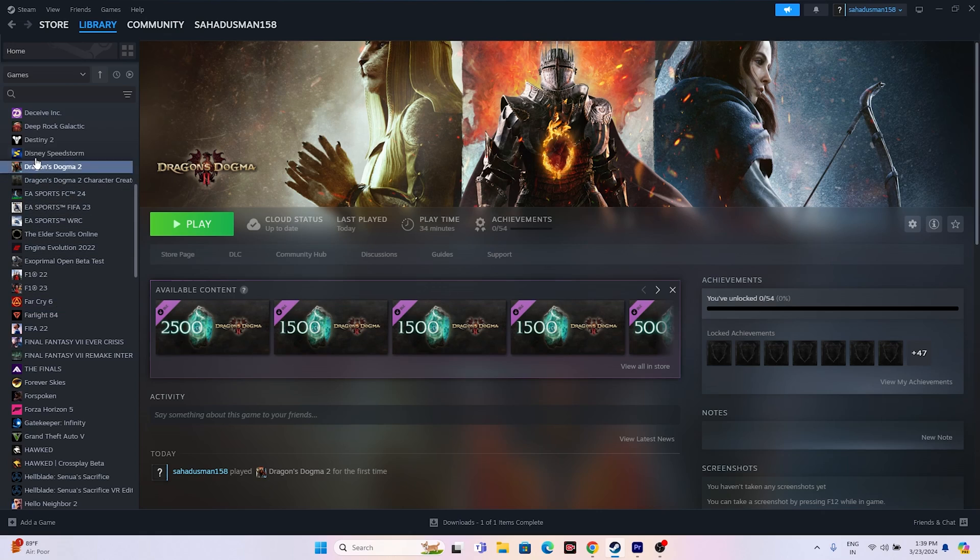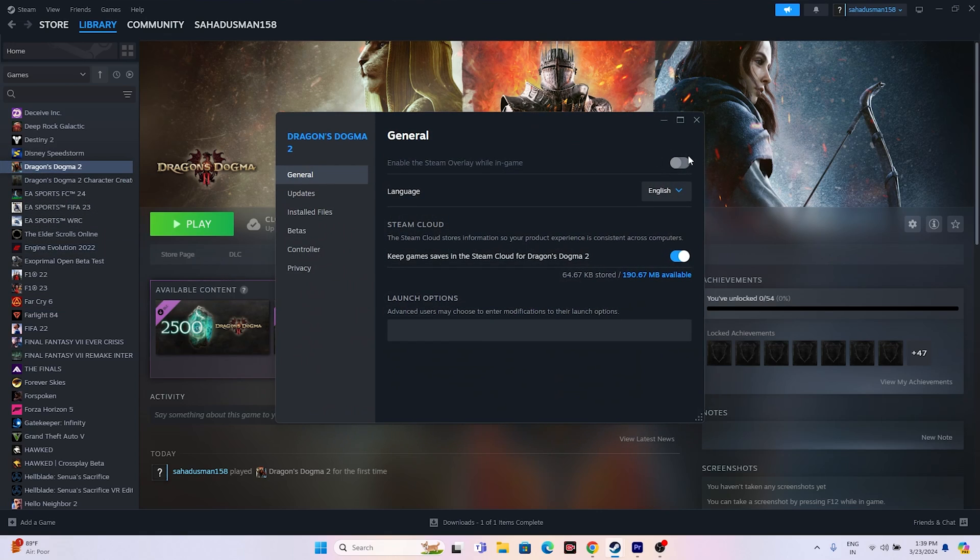If the error is still there, disable the Steam Overlay. Go to the game in Steam, right-click and go to Properties. Make sure the Steam Overlay option is turned off — if it's on, turn it off — then try launching the game.